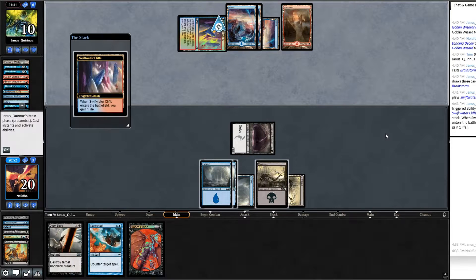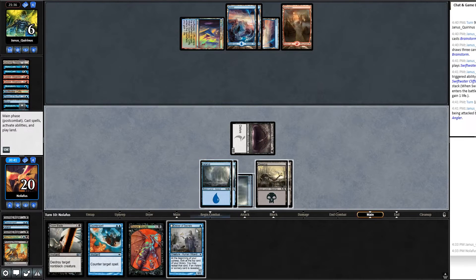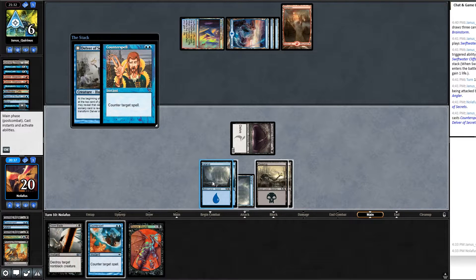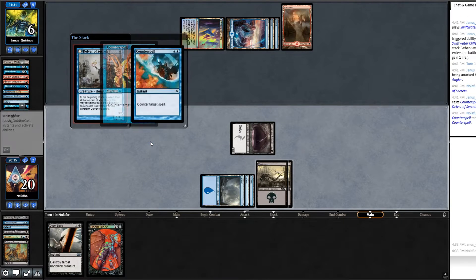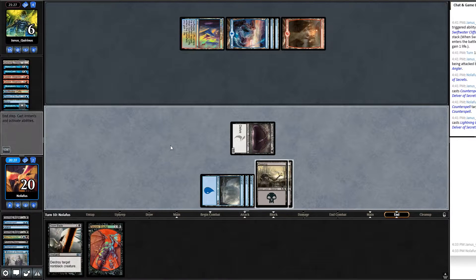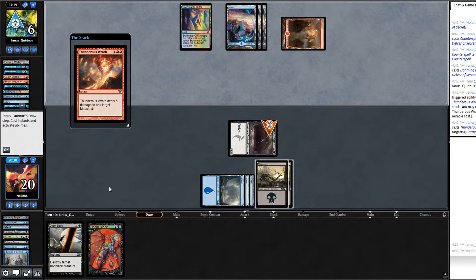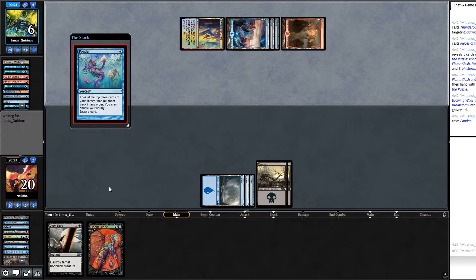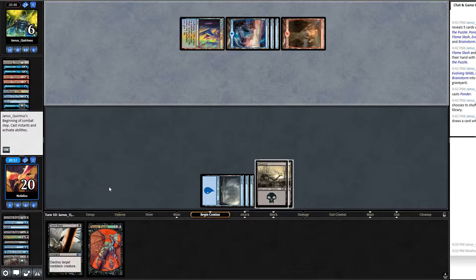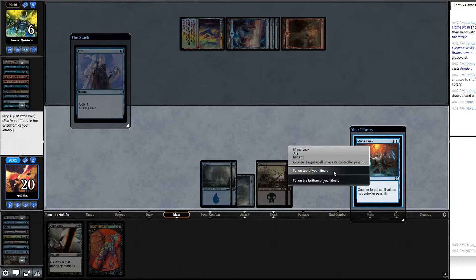Draw Delver — swing in with Gurmag, play Delver. They counter it — I counter back. They dome the Delver for five. Pieces of the Puzzle and Ponder. They dig for threats. Hieroglyphic Illumination, Augur of Bolas, or Opt — I look for more counter spells or threats. Draw Mana Leak — tempting to keep but I need threats. Can't afford no counter spell though — keep the Mana Leak and postpone digging for a threat by one turn.